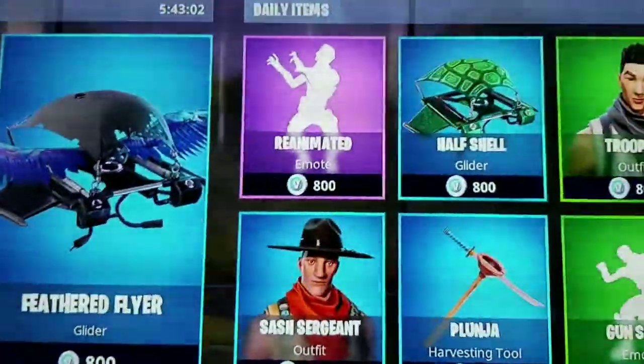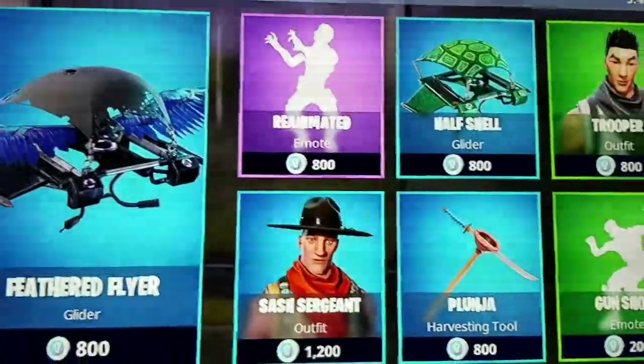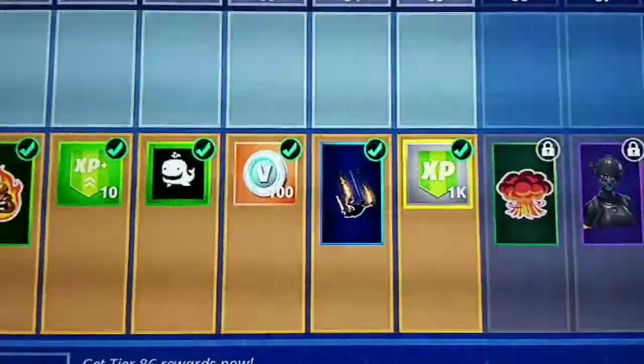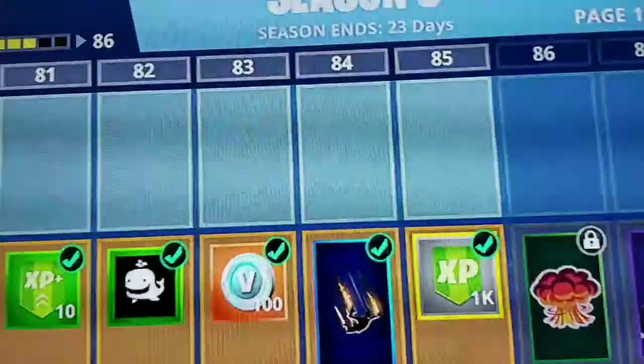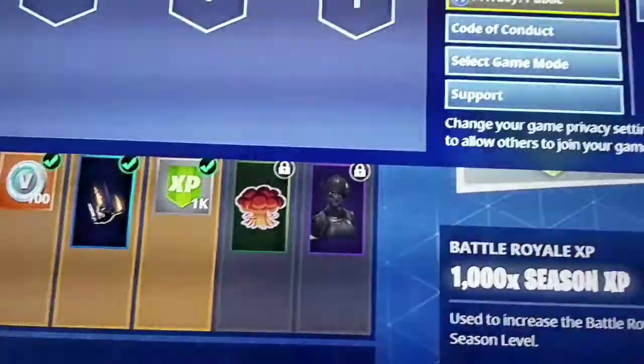I actually didn't spend any money to get V-Bucks. From when I bought the Rabbit skin, I had 1400 V-Bucks left over, and then I was playing to get the Week 7 challenges done, so I got 100 V-Bucks from Tier 83 — that gave me 1500. I wanted to get the Raven skin but didn't want to spend any additional money.